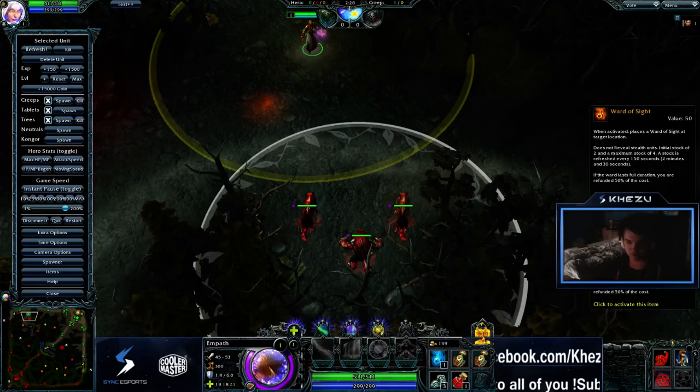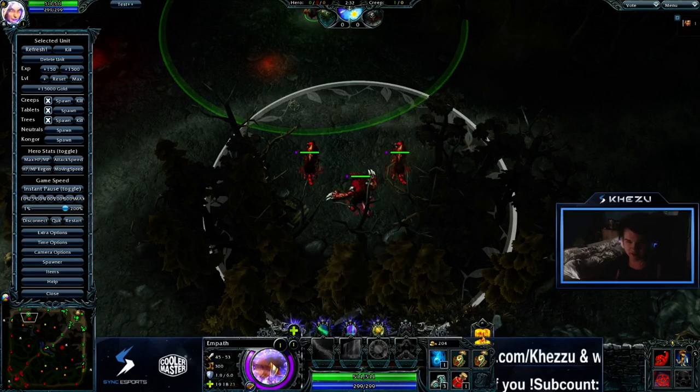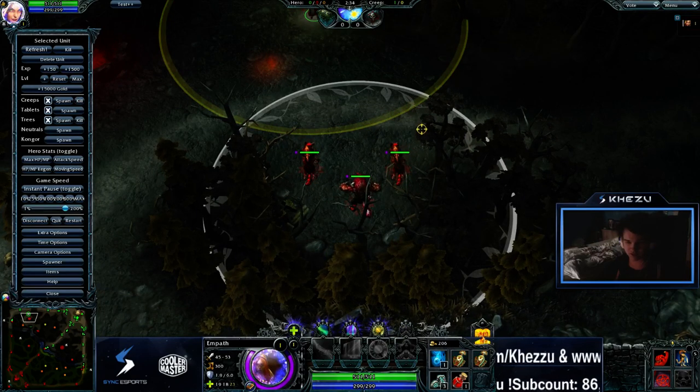As you guys know, I'm just doing this so it becomes obvious. If you place a ward in any of this area, the camp will not spawn or be able to stack.